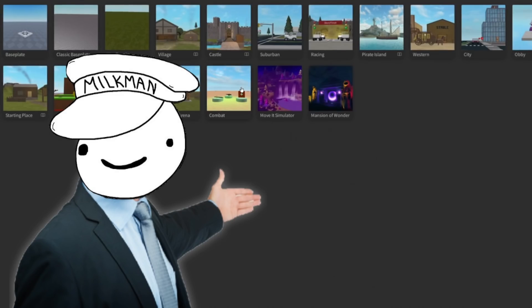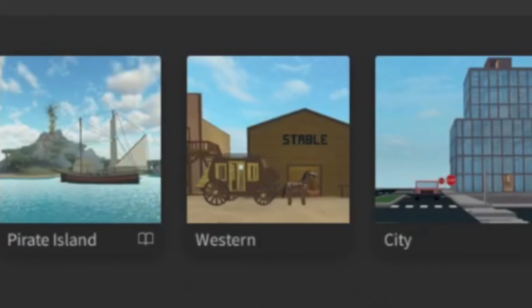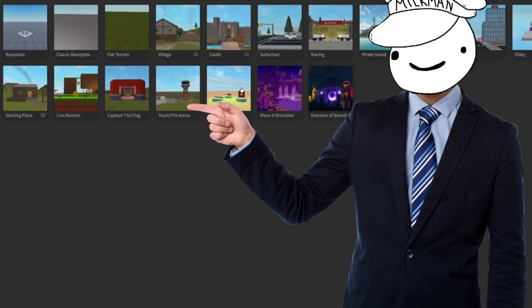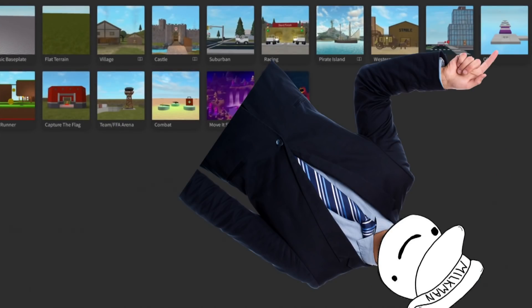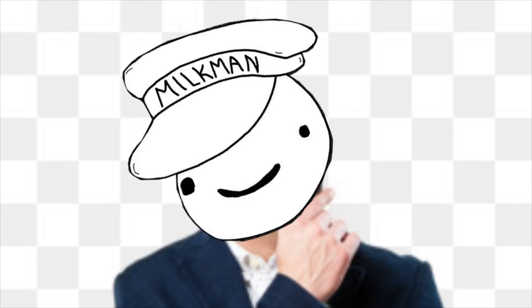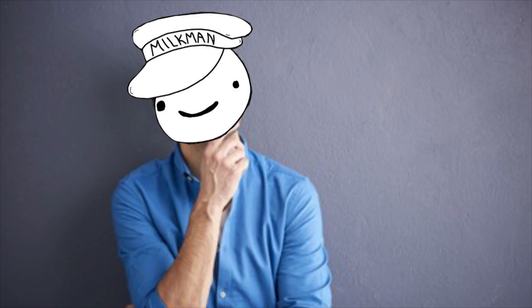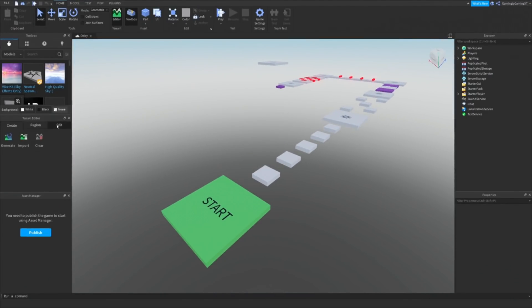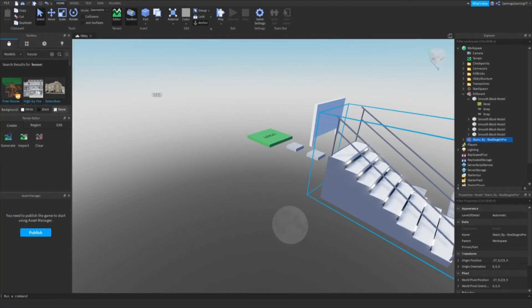When you begin creating a Roblox game, you're presented with several starting options for how to begin — from a blank space, to a western landscape, to a Mario ripoff. But of course, with only one day to plan and create, I decided an obby would be a great starting place, since they're fairly simple to make. But then I had to think, what will the obby be based around? What will be the concept? So the first thing I need in this obby is Will Smith.